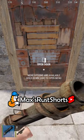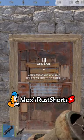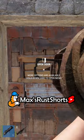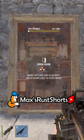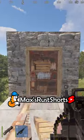Rocket plus explosive bullets is an amazing choice, needing only 8 explosive bullets and 1 rocket, taking a door down for 1,600 sulfur. Be aware of the additional costs like needing a launcher and the price of crafting explosives for the rocket.